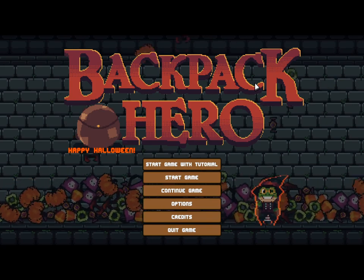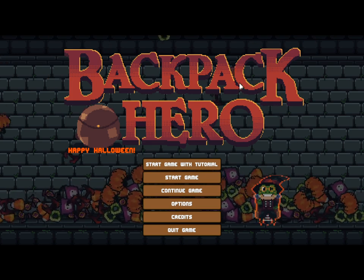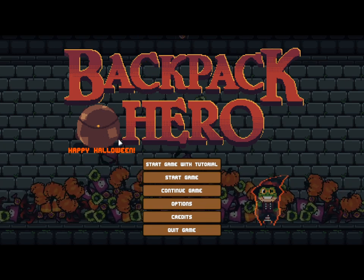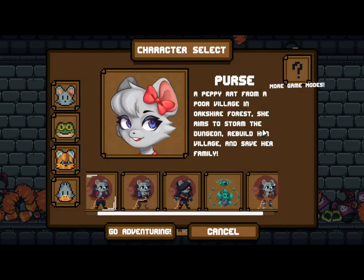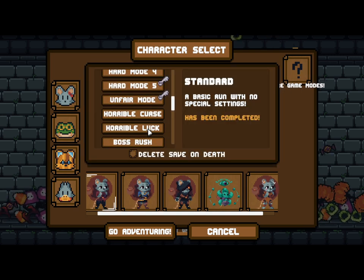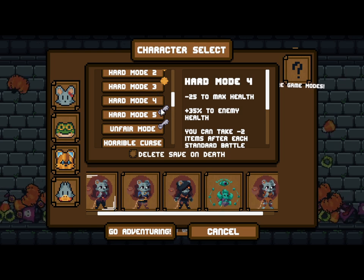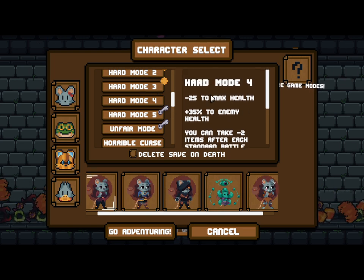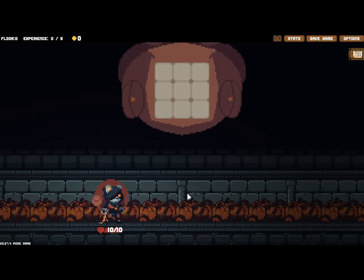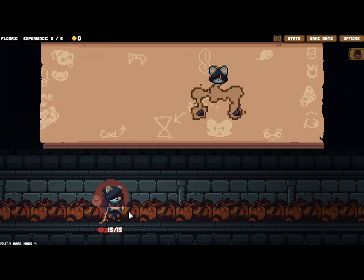Hey guys, I'm playing Backpack Hero again on the test server for the Halloween patch. There've been a few hot fixes since then, mostly bug fixes, no major changes since the last video. We're doing another run, going back to Purse, the original character, and I'm going to hard mode level 4. I've beaten hard mode 3, now we're trying hard mode 4 which is crazy hard. I'll pick the ninja costume, my favorite.